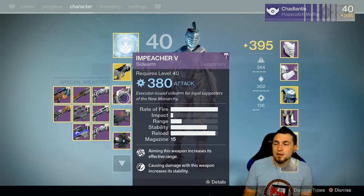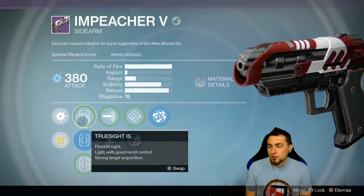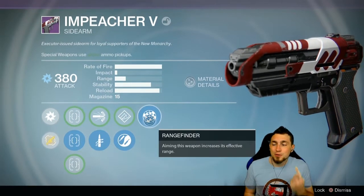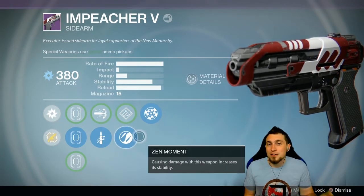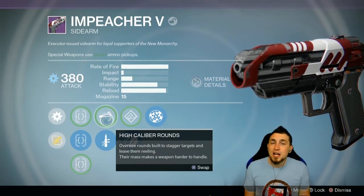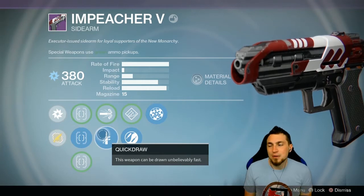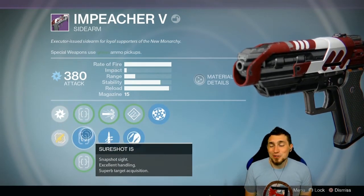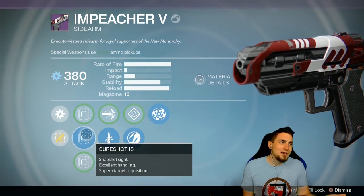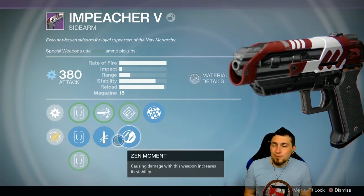A good example of what I would not suggest despite being a great roll would be the Impeacher 5 from New Monarchy's sidearms. It has Rangefinder, Zen Moment, Quickdraw, and a choice between Sure Shot and True Sight. You could also run High Caliber instead of Quickdraw. This is a fantastic roll for a sidearm — you can boost the range and stability to land all your shots easily with higher damage at longer ranges. Quickdraw and High Caliber Rounds are both very good options: High Caliber does a lot of flinch and Quickdraw lets you quickly swap weapons. Sure Shot is notoriously able to curve bolts around corners, which is wonderful when killing people just about to go around a corner.